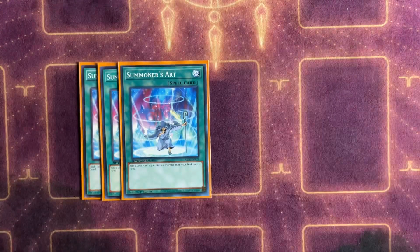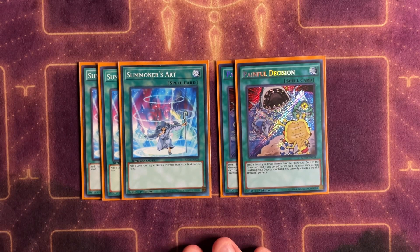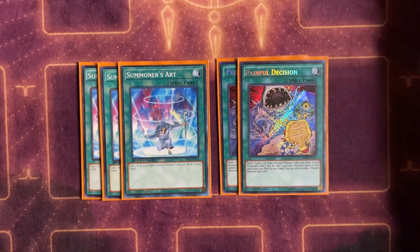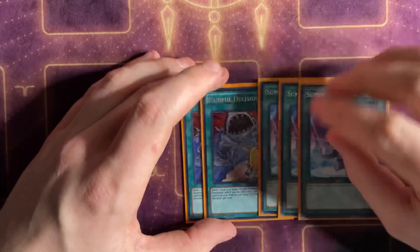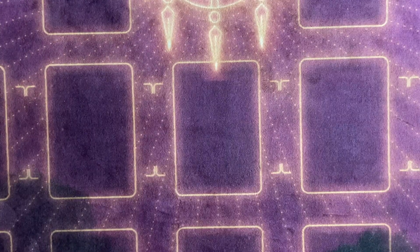For the rest of the spells: three Summoner's Art and two Painful Decision. Summoner's Art can search either Wolflame or Kleifort Scout, effectively giving you four copies of Scout or six copies of Wolflame — very good. I do wish there was a low-scale Metalfoes monster searchable by Summoner's Art, but there isn't. Painful Decision is also very good because it can add any of the low-level Metalfoes monsters — Steelen, Silverd, or Gold Driver — while sending one to the graveyard, which helps thin the deck and sets up Mithrilium plays later on.